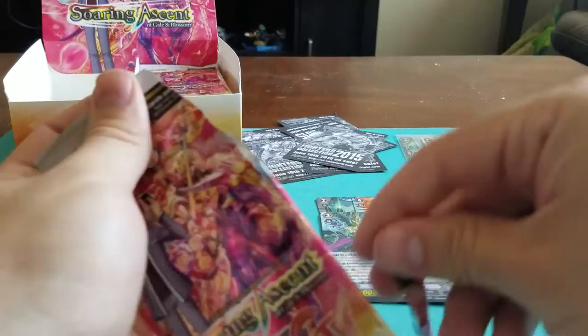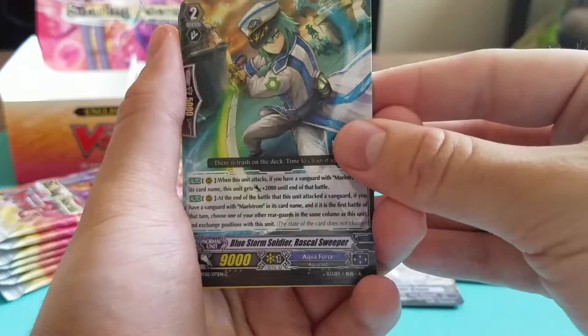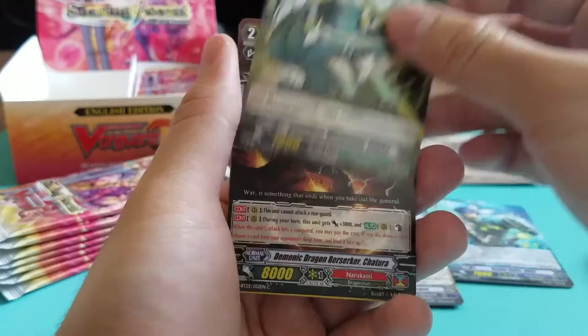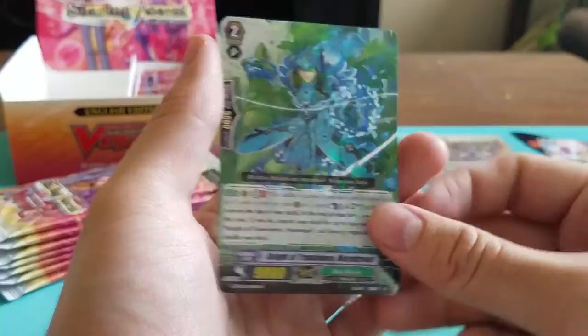I'm going slow, sorry — I just don't really pronounce these cards that well. Blue Storm Soldier Rascal Sweeper. Snowdrop Musketeer. Pilko. Demonic Dragon Berserker Chatura. Mongolian Knight Neo-Nectar. And regular rare: Knight of Translucence, Mare Dream — of Neo-Nectar.